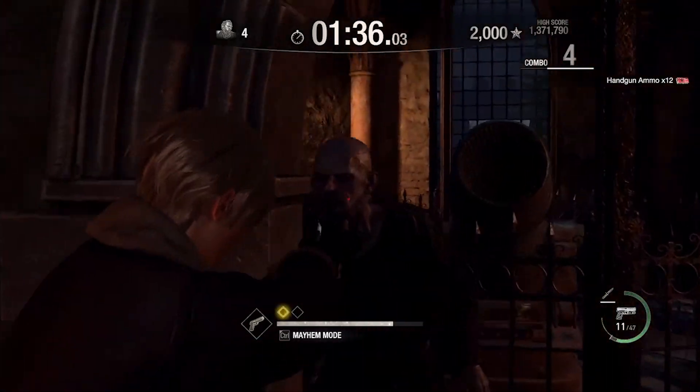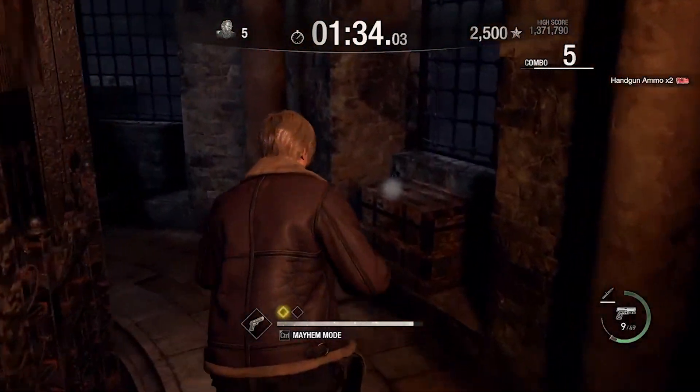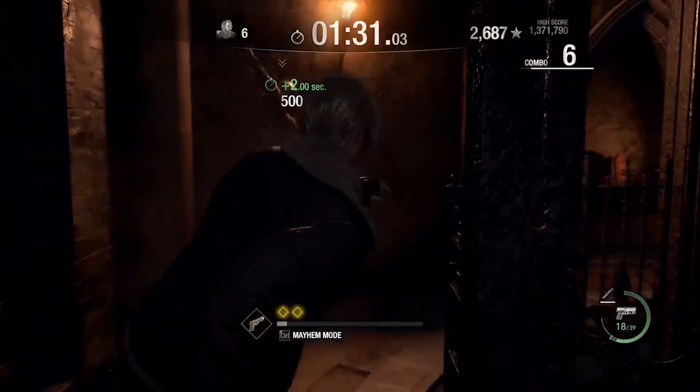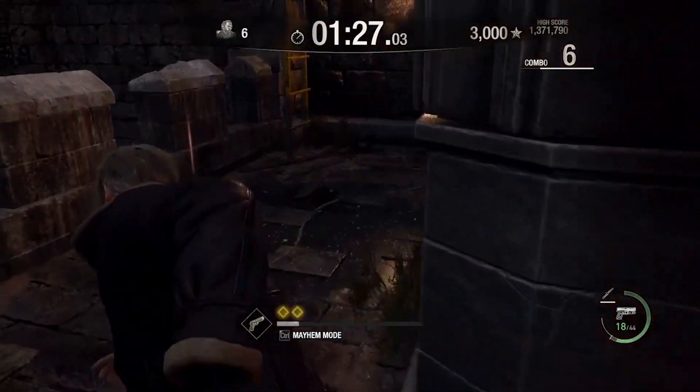Main protocol is getting the cannon up there in case you need it. It's not gonna be desperately necessary, but it's good to have it up there in case you get really bogged down by enemies. Enemies come to me, so I'm never really worried about the combo.